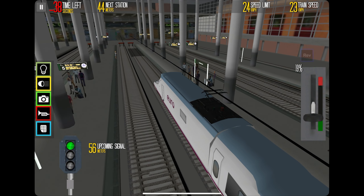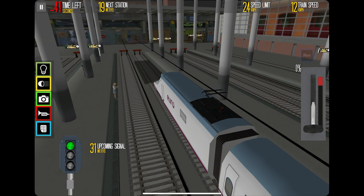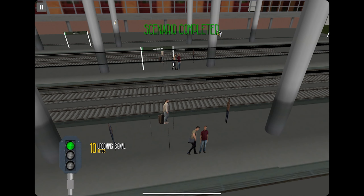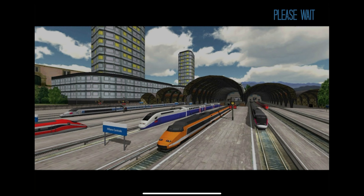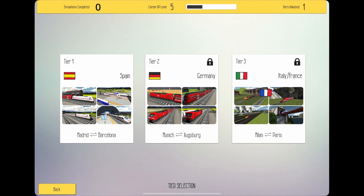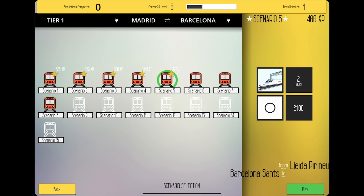I wonder what would happen in this game if I crashed through the buffers. The locomotive was not separating from the thing and then the train disappeared — scenario completed! That's Madrid — just from Madrid to where we were before. Madrid to Barcelona. I guess Catalonia is in Barcelona. I like how the Spain overview screen actually shows German trains and not the trains we actually drove today. Well, that's the first five scenarios completed — we're already one-third of the way there and this is only the first episode.